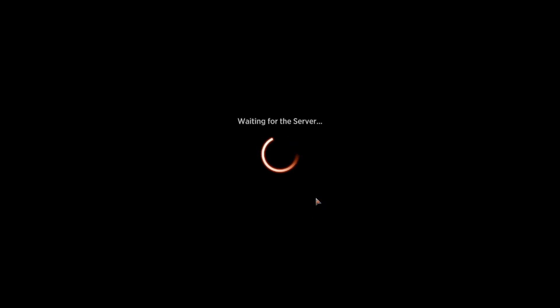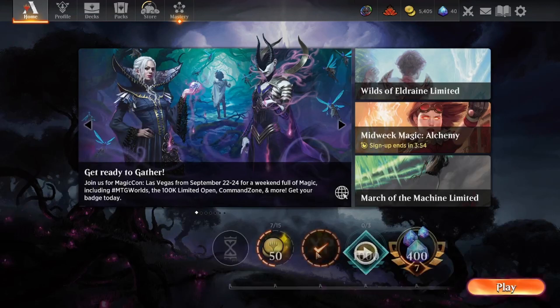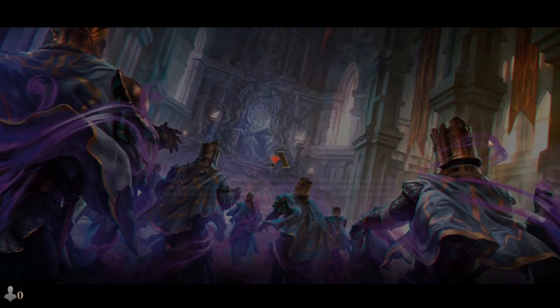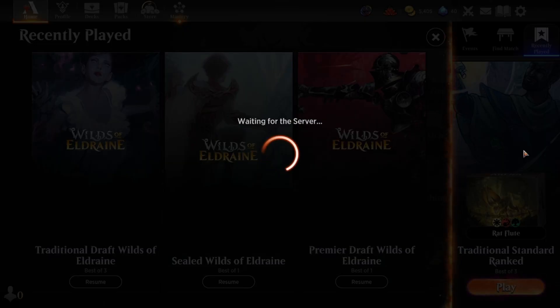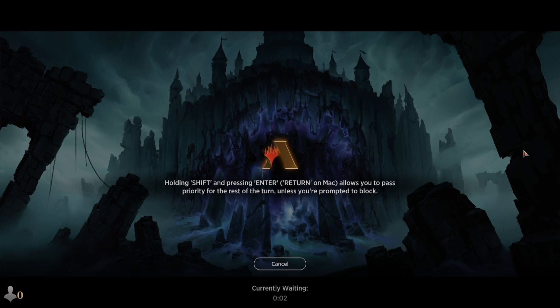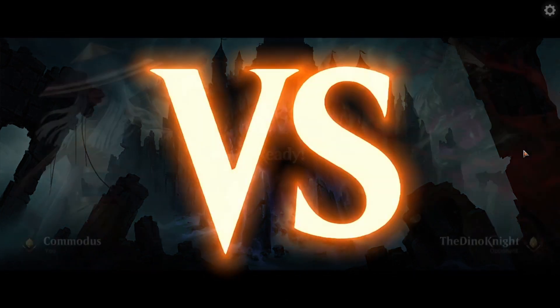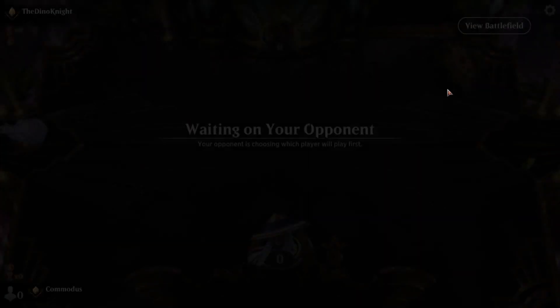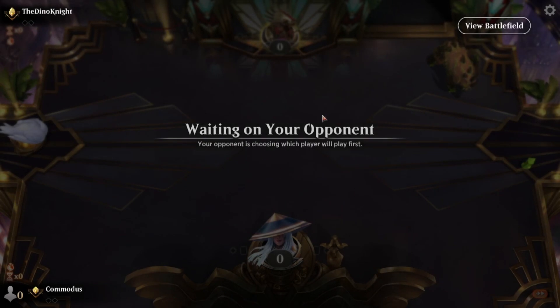We'll see if any deck can beat Mono Black. Certainly this one is going to struggle. We're trying to do fun things and they just have all the efficient removal. This is the rats episode — we are getting ratted out. Here we go, we're ready, we're ratty. The Dino Knight is here, ready to show what's up. They're choosing. Come on, opponent, you can do it.